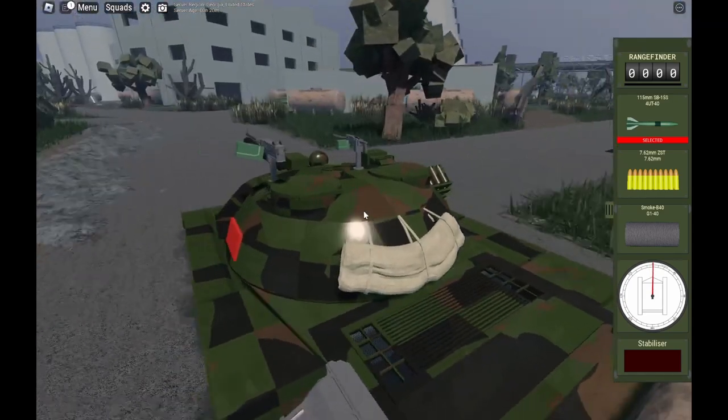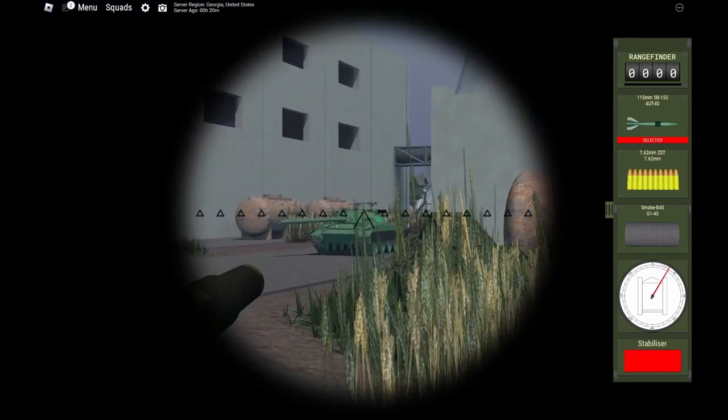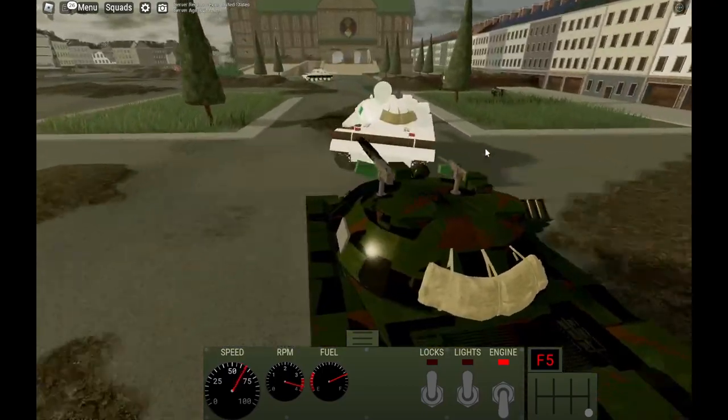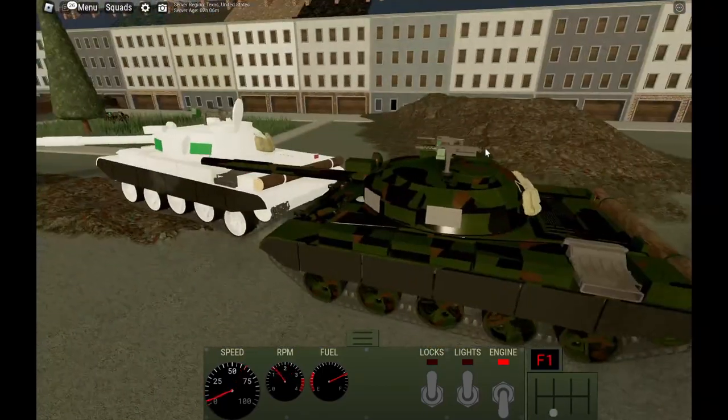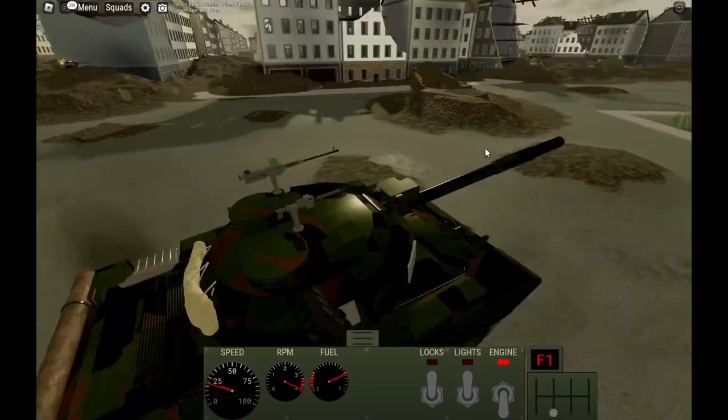On the topic of gunners, it's also important to keep your tank on an even surface when you're trying to defend. Offsetting the turret slightly makes it harder for your gunner to hit his mark and can cause him to miss. Also remember to keep your tank facing forwards towards the enemy, as your sides are weak. Your armor is the most strong on the front.